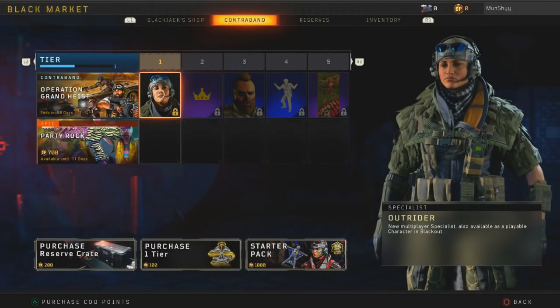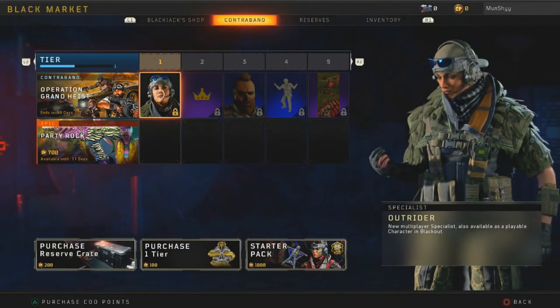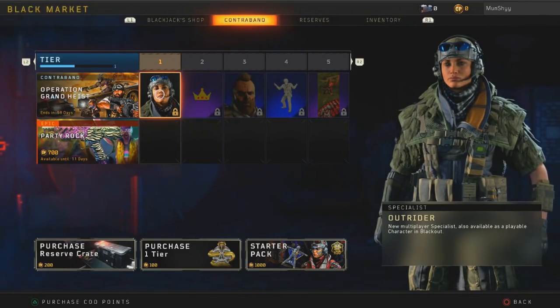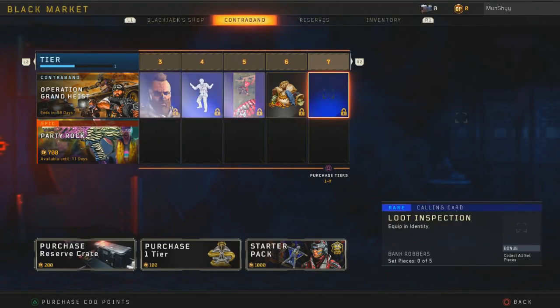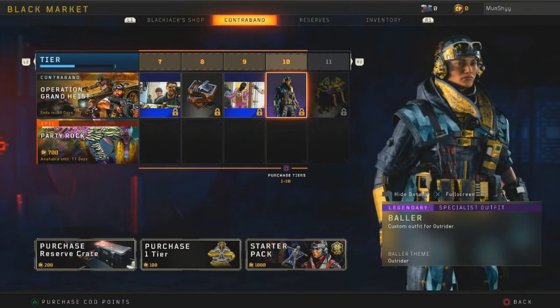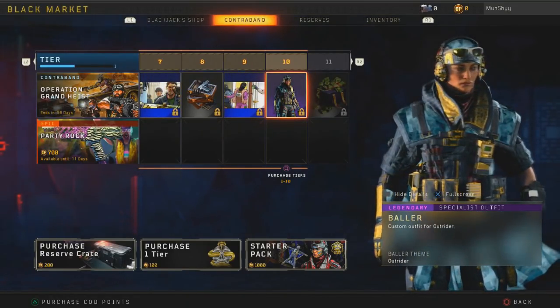At tier one, as soon as you basically start, you play one tier and you get the new specialist, Outrider — technically old because she is from BO3, but she's the new specialist. You can check out all the rest of the things: just a bunch of stickers and face paints and stuff like that. You don't really get anything interesting up until tier 10, where you get a new outfit for Outrider which looks pretty damn good.